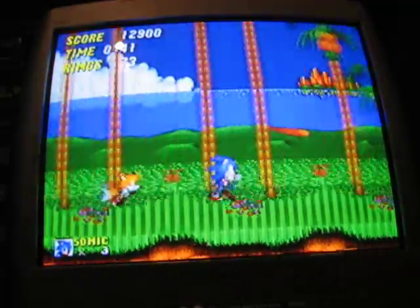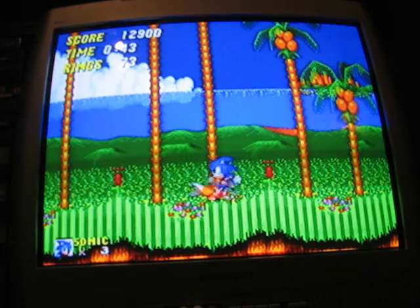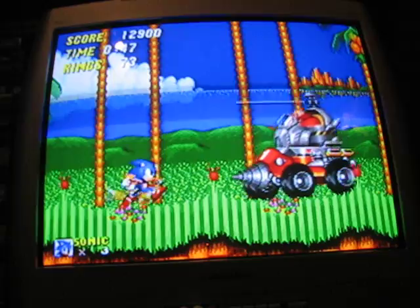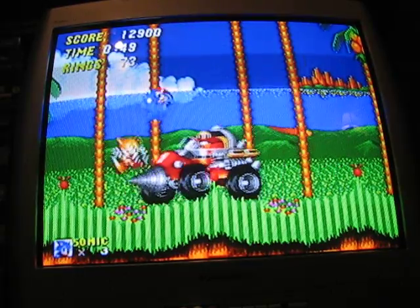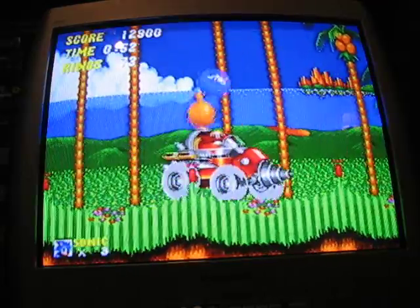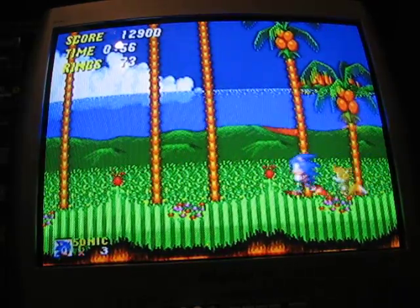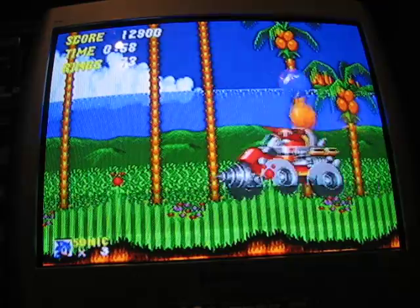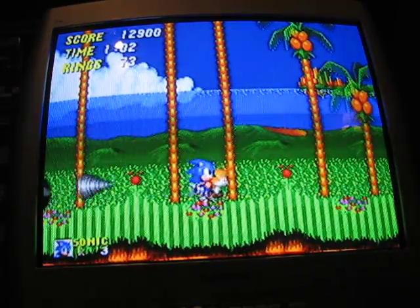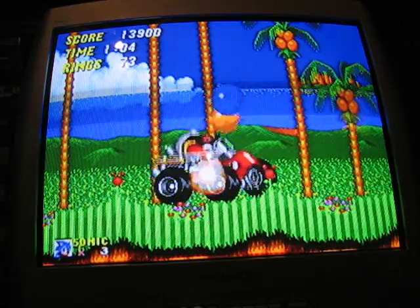And we are already at the boss. Just jump on him and avoid his drill and the rest of his body. Easiest boss in the game. I recommend two hits per run — sometimes you can get three. When he gets hit seven times, he'll shoot his drill out like that; just jump over it.